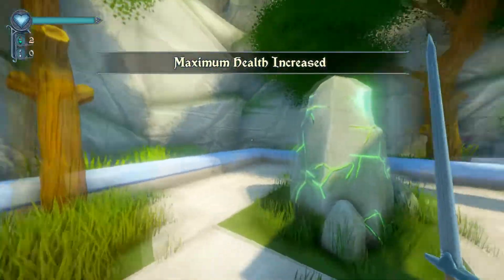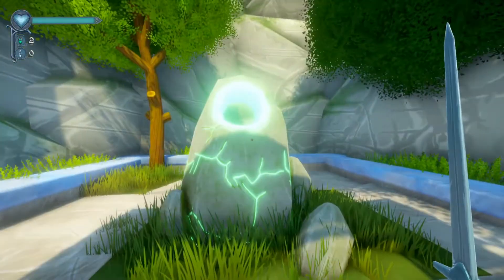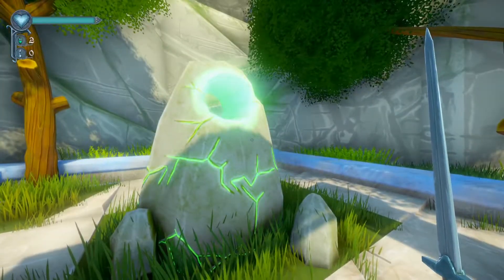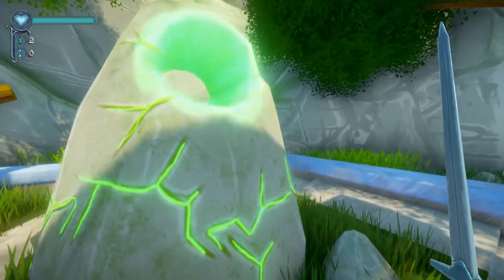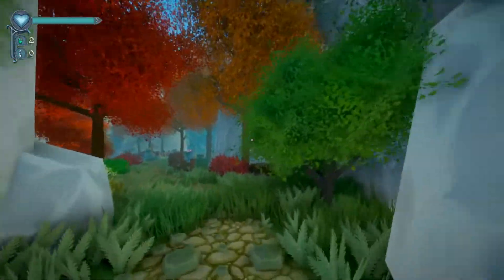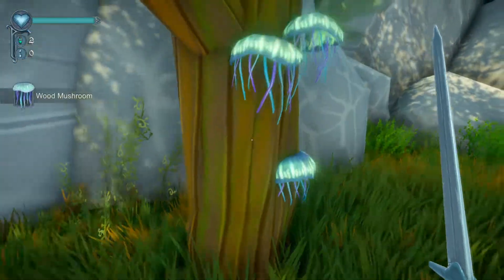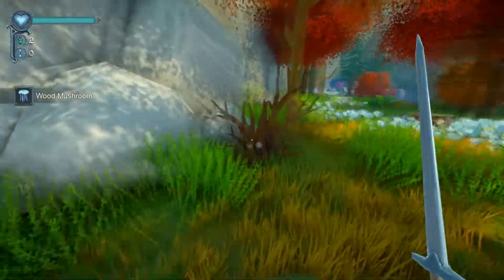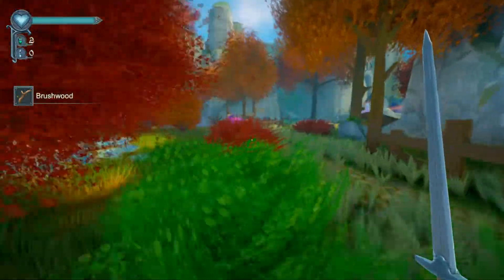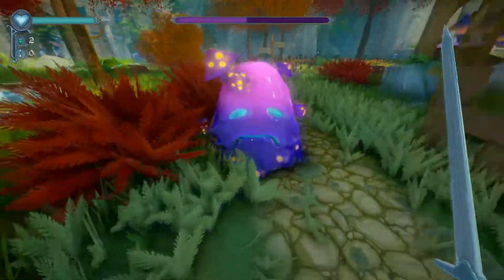Place of Power — ooh, maximum health increased! I called it a Place of Power from The Witcher because that's what it reminded me of. It also reminds me of the Howling Stones — or Whistling Stones, I think they're called — in Legend of Zelda: Twilight Princess. I think I saw in the description for this game that the various mushrooms can be used to make different potions, which is a neat mechanic that I really like.